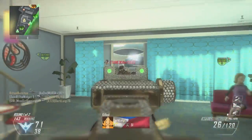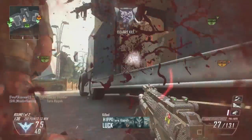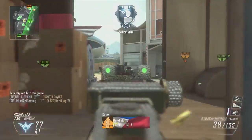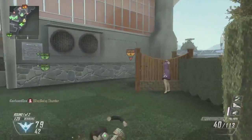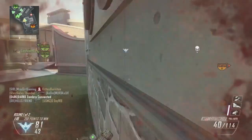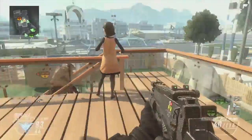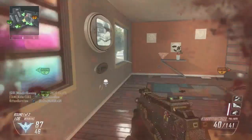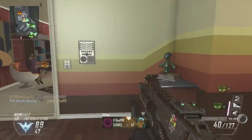That leads us to the attachments I use. First of all, I use Fast Mags. If you pay close attention, I actually reload every single time right after I get a kill, and it takes less than a second to reload, so it's really useful when you're racking up those points. The second attachment — you guys will probably wonder what it's for — is Adjustable Stock. Basically, when you aim down the sights, it helps you strafe a lot quicker, moving left and right faster, and it just helps with the versatile aspect of this class setup.